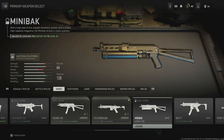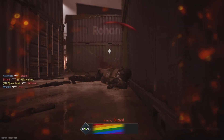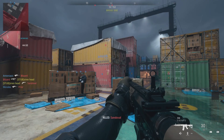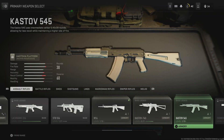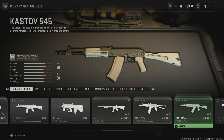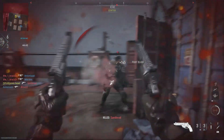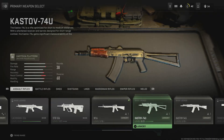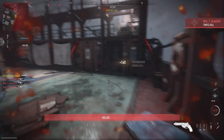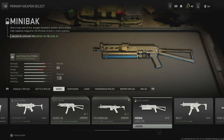If I want to unlock the Mini MAC: Step 1 is to level up to rank 22 so that I can unlock the Kastov 762. Step 2 is to level up the Kastov 762 to level 12 to unlock the Kastov 545. Step 3 is to level up the Kastov 545 to level 13 so that I can unlock the Kastov 74U. Step 4 is to level up the Kastov 74U all the way up to level freaking 18, which will finally unlock the godforsaken Mini MAC.